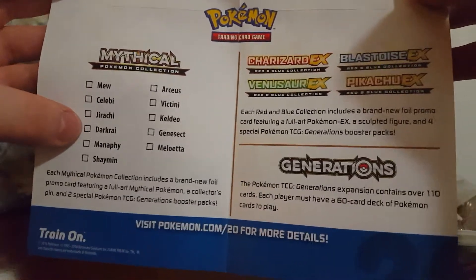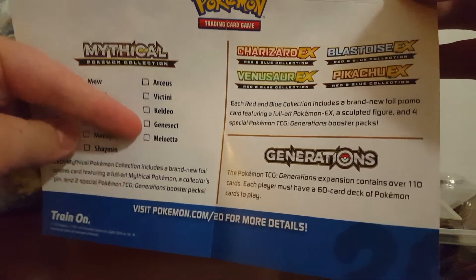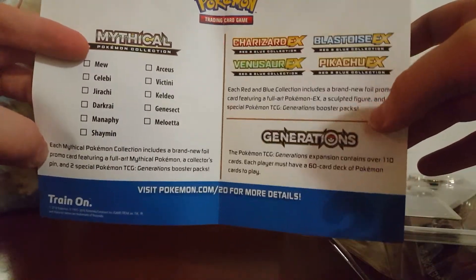Mew, Celebi, Jirachi, Darkrai. Next up is Manaphy, then Shaman, Arceus, Victini, Keldeo, Genesect, and Meloetta. It says here what each one includes, and the Generations 60 card deck.